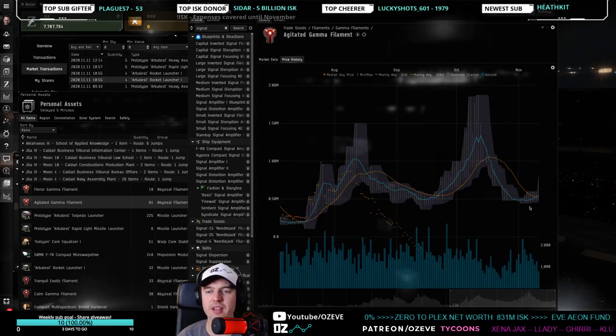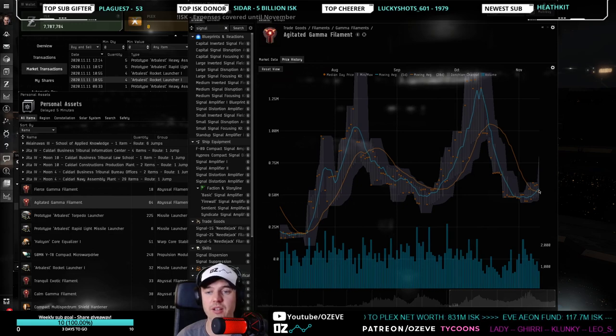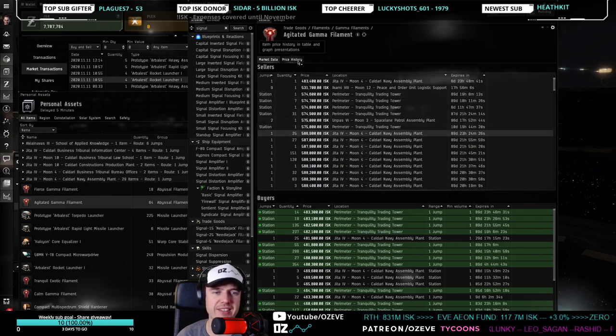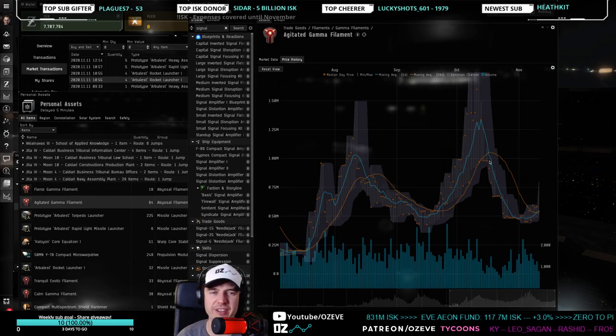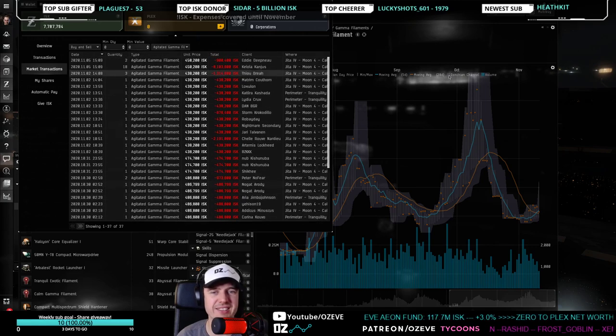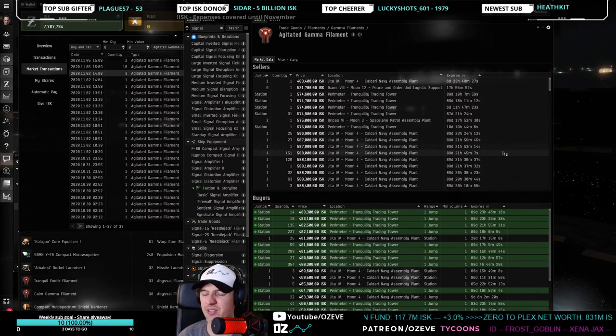Agitated gammas and fierce gammas are moving very similarly. The current price of 5.74 million in Jita — looking at what I've been buying at: 4.38, 4.86 — 5.80 isn't really great, so I'm going to hold on to those a little bit longer.